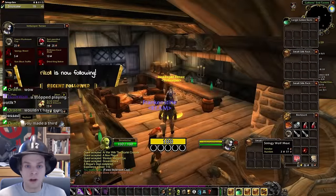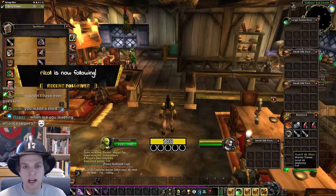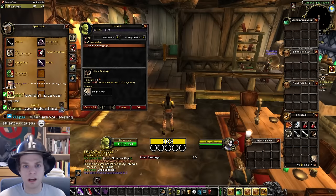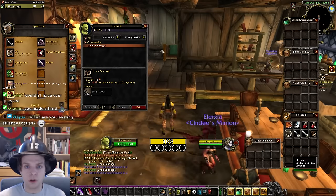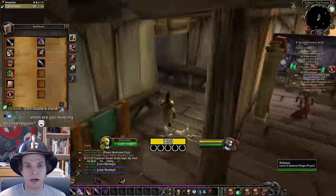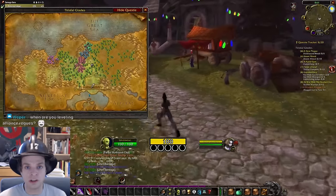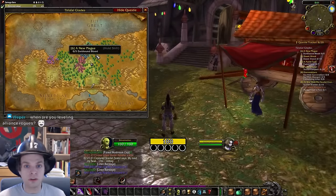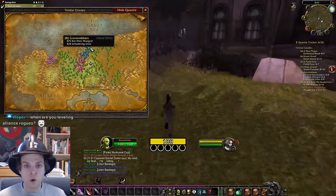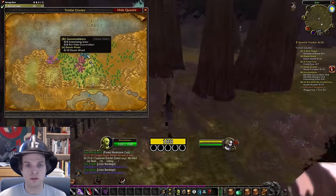The next tip is about professions. For most professions I wouldn't bother leveling them up while leveling my character. The time investment required to level something like leatherworking or engineering compared to the benefit you gain while leveling just doesn't feel worth it. I tend to worry about those big professions at max level. But there is one secondary skill I will always level up on a rogue while leveling and that's first aid. First aid is super good for rogues because it provides a quick and easy way to heal your character up, and unlike most classes you don't have a mana bar to slow you down. You never have to wait between fights to refill your mana — the only thing that's going to slow you down on a rogue is having low health, so having a quick and easy way to refill your health is super valuable.